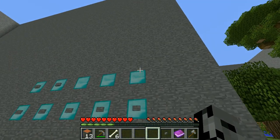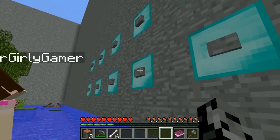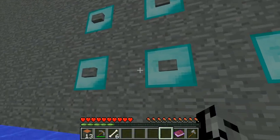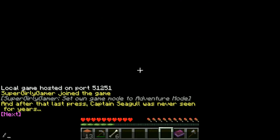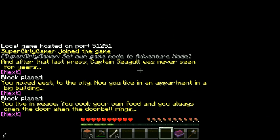We have to smack all the buttons. I'll smack the top row, you smack the bottom. Boom - yes! After that last press, Captain Seagull was never seen for years. Let's click it and see what happens. You moved west to the city. Now you live in an apartment in a big building. You live in peace, you cook your own food, and you always open the door when the doorbell rings.